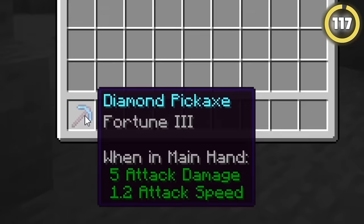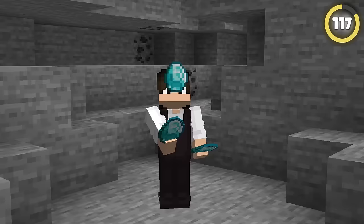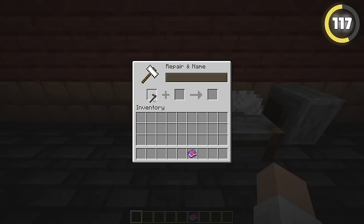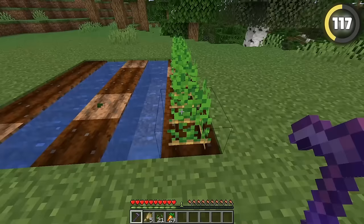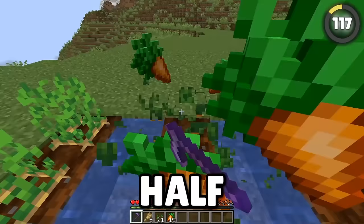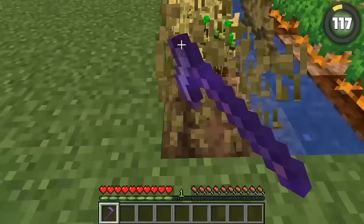Fortune is probably the most valuable enchantment in the entire game — it duplicates diamonds, for God's sake! But did you know there's another use for it that makes it even more overpowered? If you enchant a hoe or any other tool with Fortune 3, you'll get way more crops when you harvest your farms. Instead of an average of about 4 crops per plant, you'll get about 5 and a half with Fortune, as well as tons more seeds from wheat.